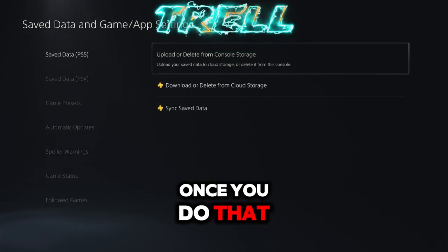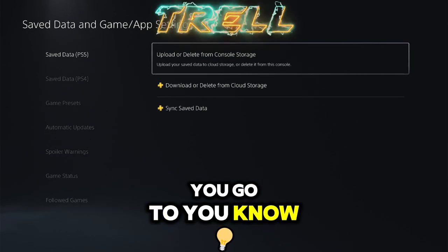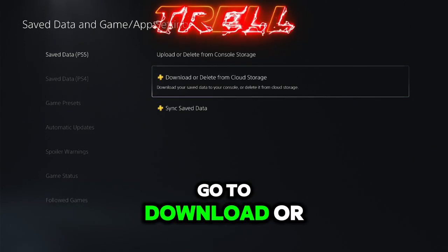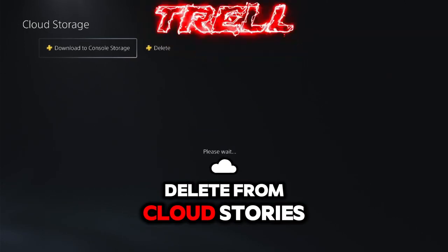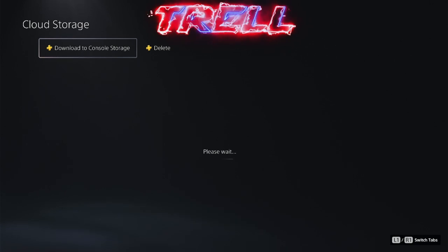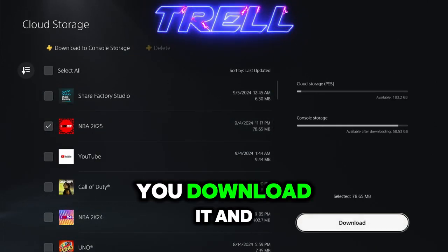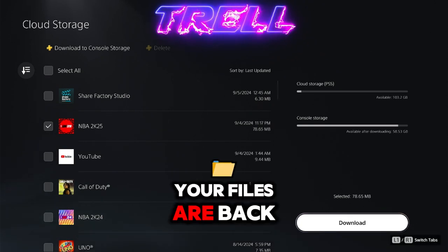Once you do that, you go to save data at PS5. And then once you do that, go to download or delete from cloud storage. Once you do that, you see your 2K stuff right here. You download it and your files are back.